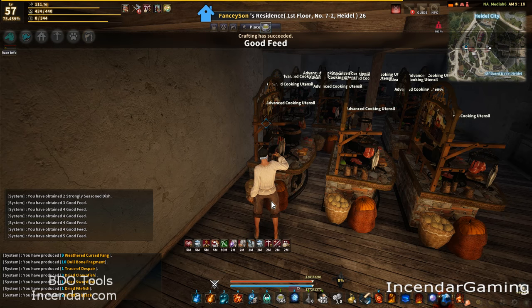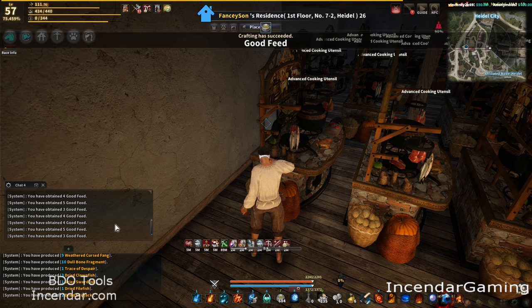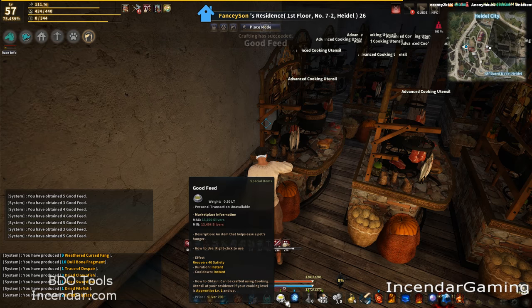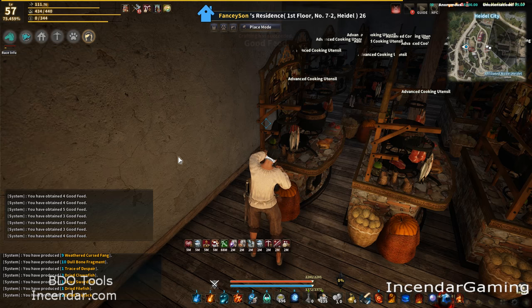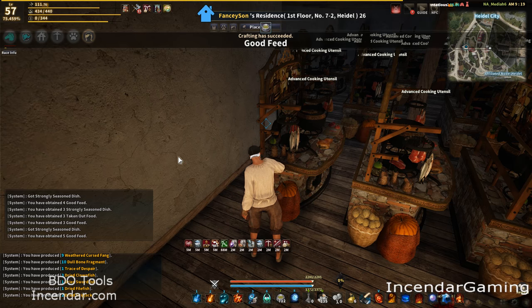One thing you'll notice pretty quickly — and another thing I like — is it doesn't do the rare procs, just the straight-up product. So instead of the 2.5 average you're getting much higher. You can see in this window here how much it's producing each time, and I have a total counter so you can see the total amount produced. I did this test three times and ended up with an average of about 3700 to 3800 results per cooking batch on an advanced utensil of 900.